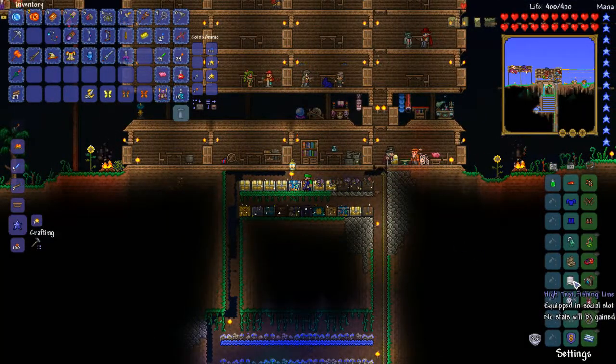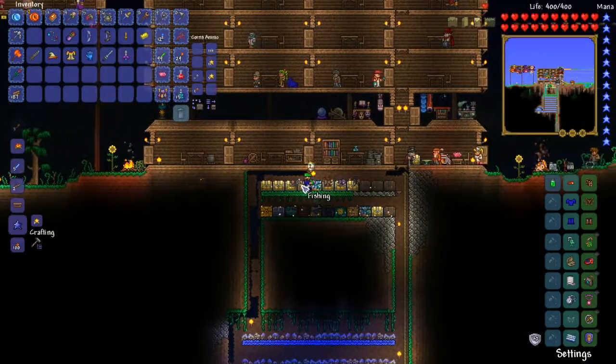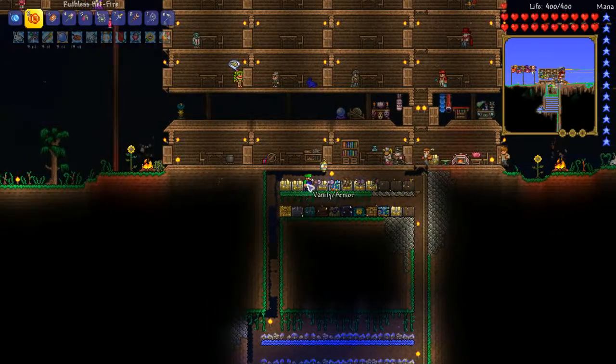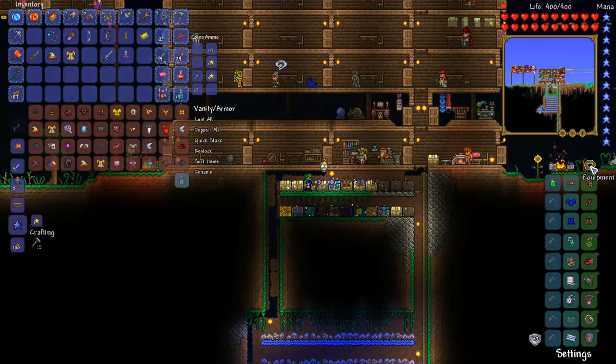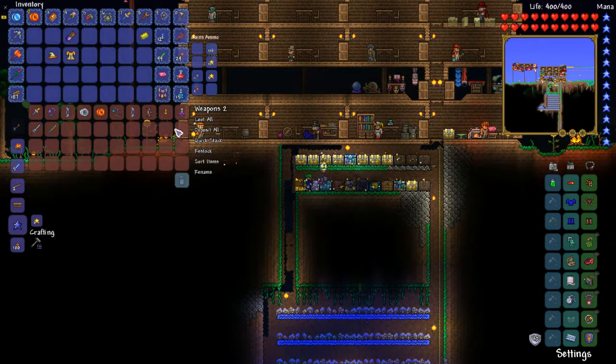I also got the high-test fishing line from the angler. Probably not going to really use any of these items, except for the magic lantern, because we don't have any other light items. The flying knife is actually a pretty cool weapon — it's okay.